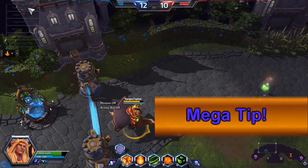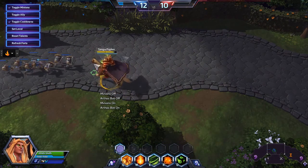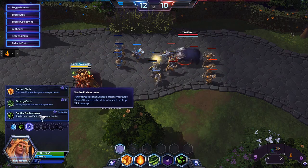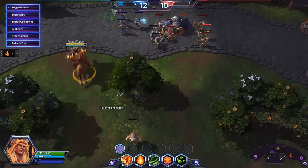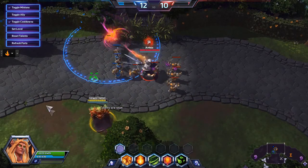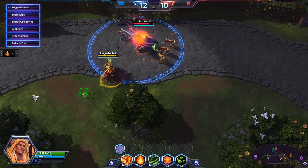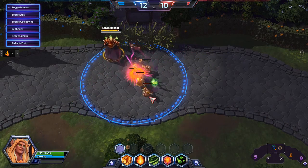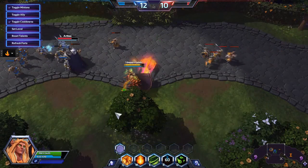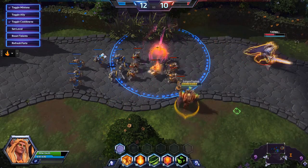One last thing: the final bit of counterplay I can think of actually involves Phoenix. Phoenix prioritizes heroes, and among them, prioritizes the lowest health character. You can see it's targeting the middle minion because it's the lowest health minion — and then once a hero steps in, it switches to the hero.